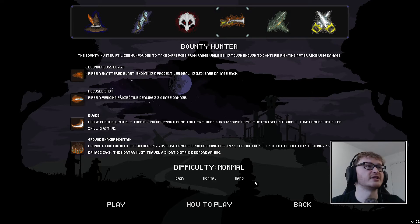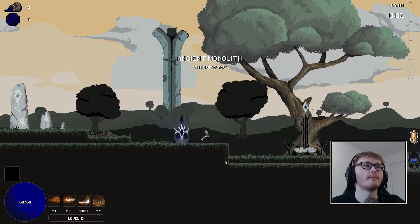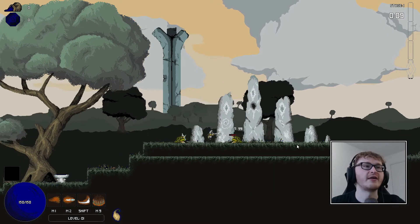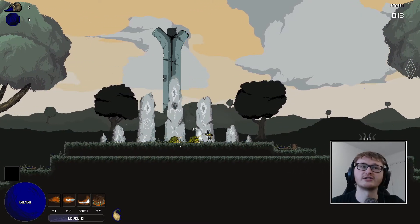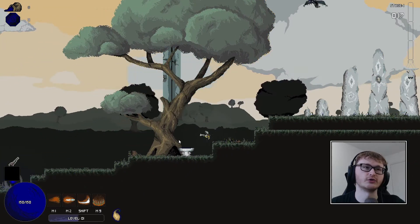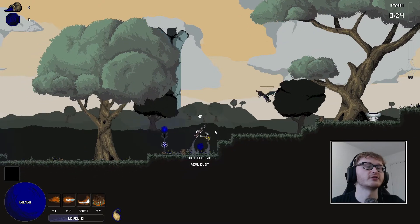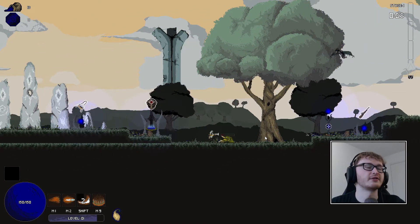Most importantly, we have unlocked the bounty hunter - the final character. I haven't played too much with them but I'll show you what I've found. They look really chunky and they've got a shotgun. They remind me of the musketeer or arbalest from Darkest Dungeon. Their standard attack is a shotgun spray with randomness - which is what this whole game is about with random mutations and everything else.